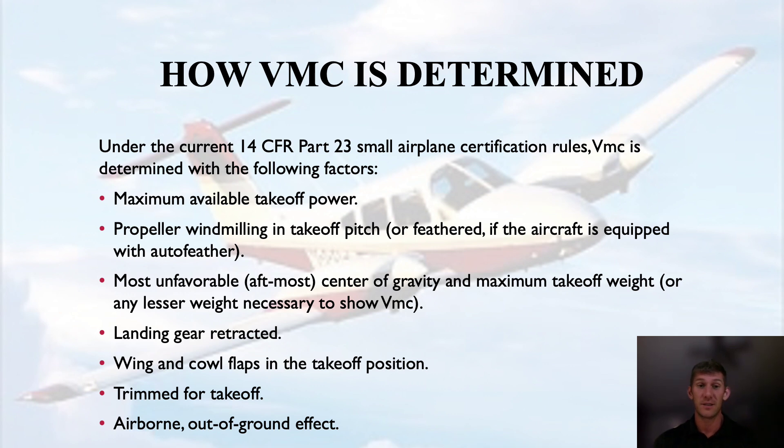Landing gear retracted is good for performance because it's less drag, but for VMC it will actually increase your VMC due to the distribution of drag — and the same thing applies with flaps and cowl flaps. For the Seminole I'm flying, we take off with flaps up, which is favorable for performance but not favorable for VMC. Trim for takeoff won't negatively affect performance or VMC that much. Airborne and out of ground effect — out of ground effect your drag has increased a little, which has a negative effect on performance.